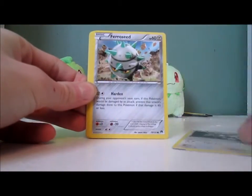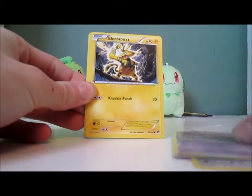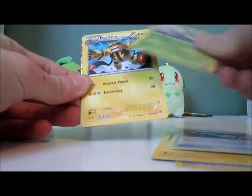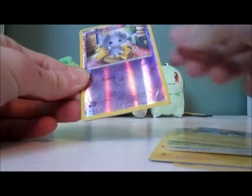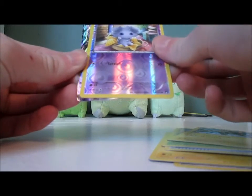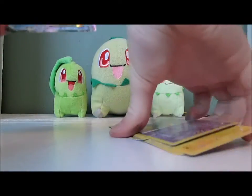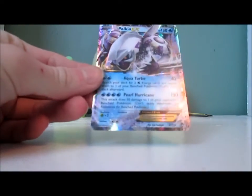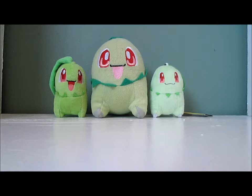We have Corsola, Furfrou, Ferroseed, Trubbish — I actually might have an Ultra Rare — Electabuzz, Pokemon Catcher, Durant, Electivire, Esper Reverse, and it is a Palkia! Oh my gosh, I don't have this card yet! Palkia EX, yes! I would much prefer Dialga, although I actually do already have a Dialga EX from Plasma Blast, I believe. So yeah, that's an awesome pull to get — totally okay with that.